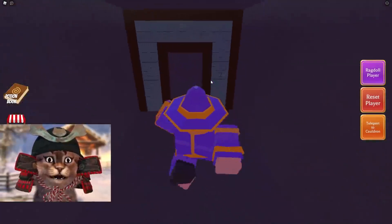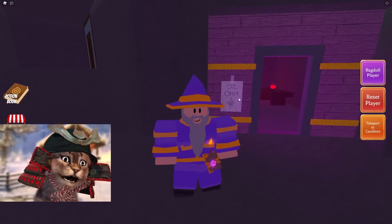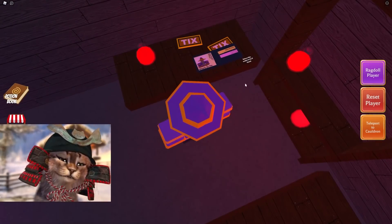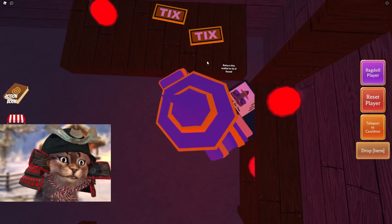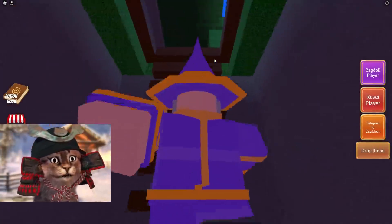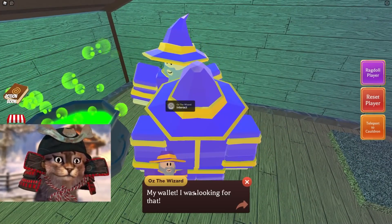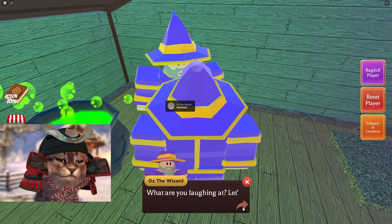So burn down this bush, blow up this door, and we should get in the secret tunnel. In here it says 'only Oz,' which means you need to have this Oz costume to get in. In here we got a sword, a potion, some ticks, and then — 'return this to Oz.' So we got Oz's wallet and we gotta return it to him. Bring this to my twin brother. I got your wallet, bro. So talk to him — 'My wallet! I was looking for that. I must be getting old, losing all these things.'